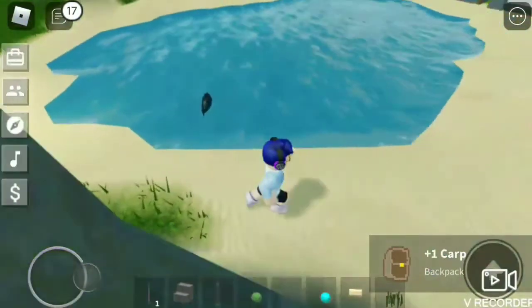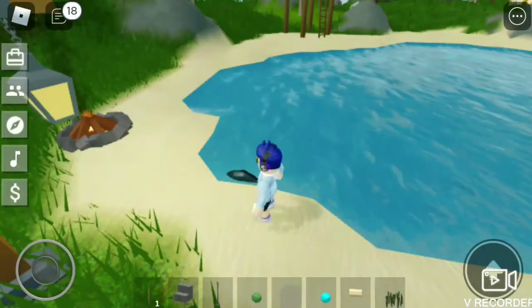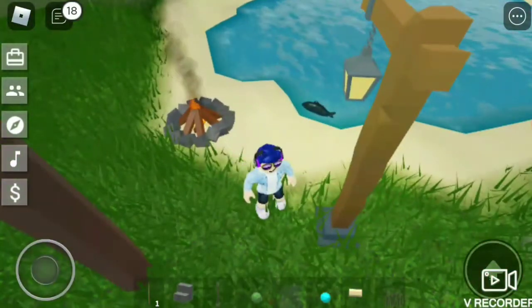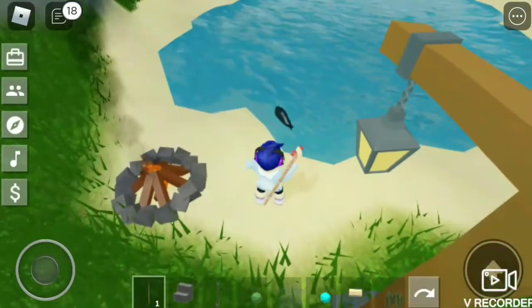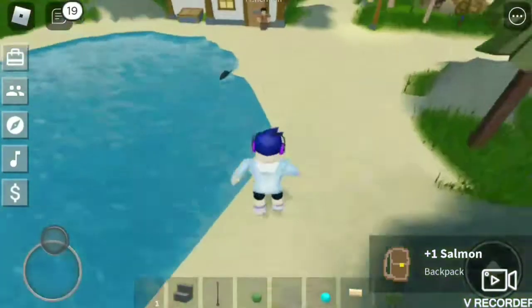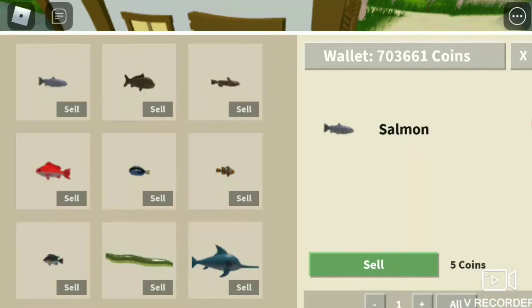If you want to craft the industrial washing station, you need a propeller. The regular washing station needs three propellers, and I got one prop from fishing — but I need a propeller, not just a prop. So I'm trying to trade with some people to see if anyone wants to trade. Still no one. As you can see I have nine fish.